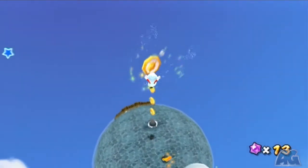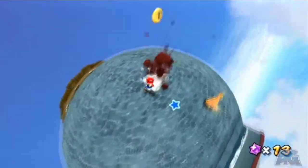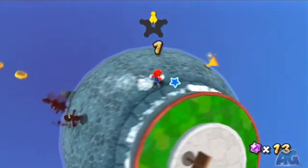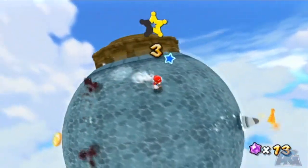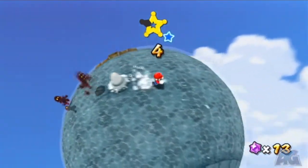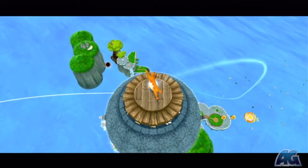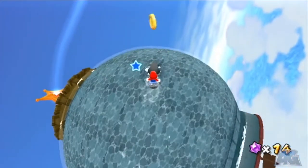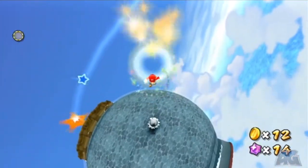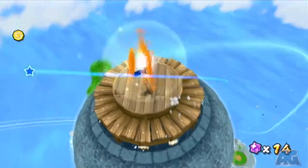So you cannot actually grab this comet coin with the cloud power up — you're gonna see it's very easy to get. But first, as soon as you step in the water, these Shadow Marios are gonna spawn. Just run in the pattern and grab the four or five star pieces. And as soon as the launch star is created, the Shadow Marios will disappear and we'll be safe. So all you gotta do to grab this comet coin is do a backflip and then a spin, and you'll grab it no problem. Then we'll be able to continue right on.